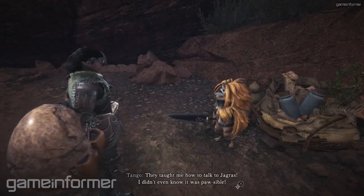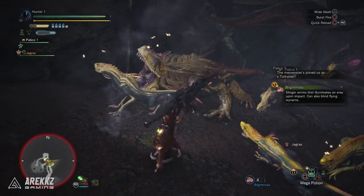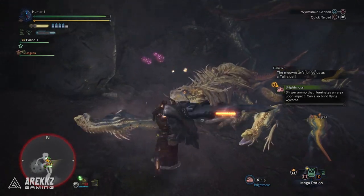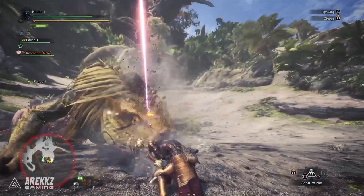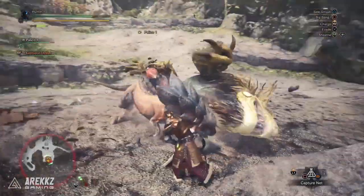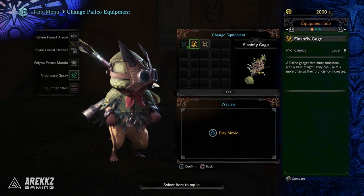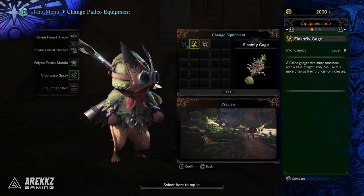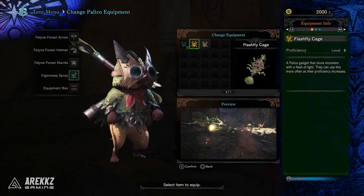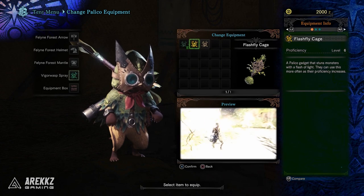The skill that links into their ability to temporarily tame or befriend a small monster is when they learn the language of the local monsters. If they know this they can then speak to them and they will join you. Different maps and monsters require different languages, so this is something you'll accumulate as you go. In addition to that, these Palico items or skills — things like the vigor wasp or the flash fly cage — are also linked to the Grimoalkine, so if you want to unlock a new ability for your Palico you're going to want to be pursuing these quests.